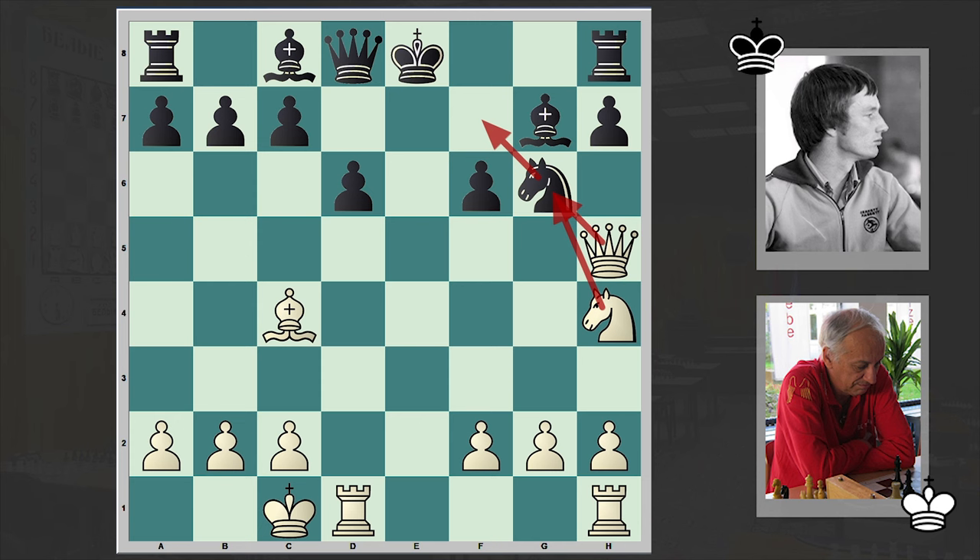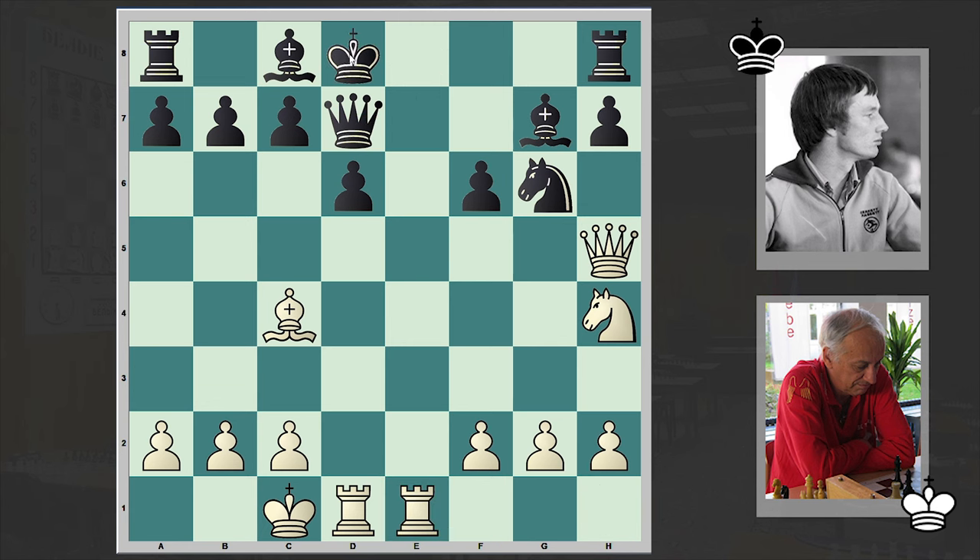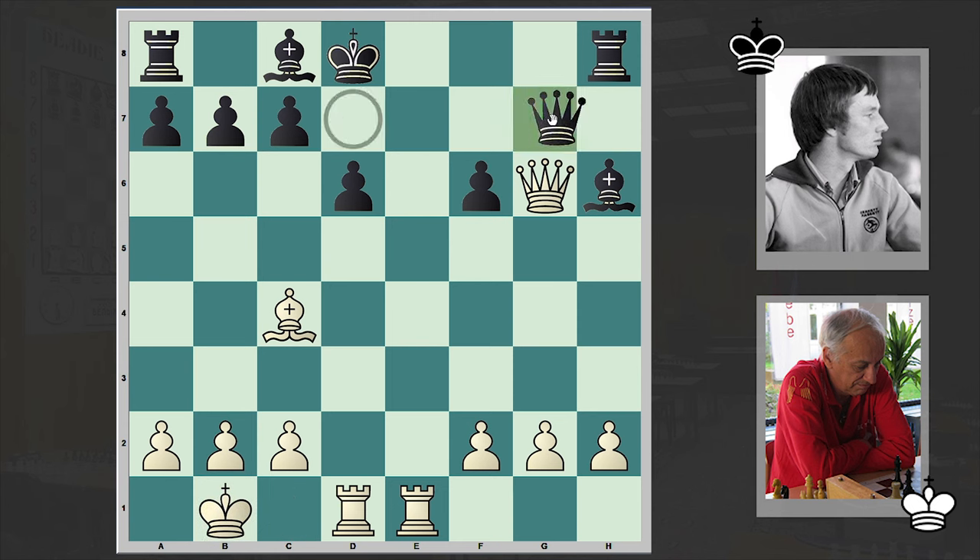If king f8 then that's a checkmate. Otherwise black will suffer heavy losses. If king d7 — that's why black played queen d7. And rook he1 check, king goes to d8. You won't play king f8 because there is queen g6. That's why we have king d8 and knight takes g6, h takes g6, queen takes g6 — check. King b1, queen g7.